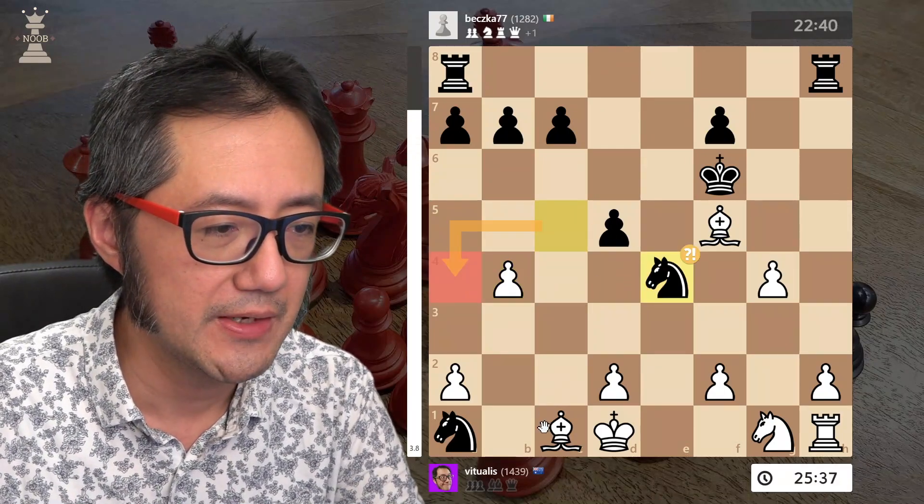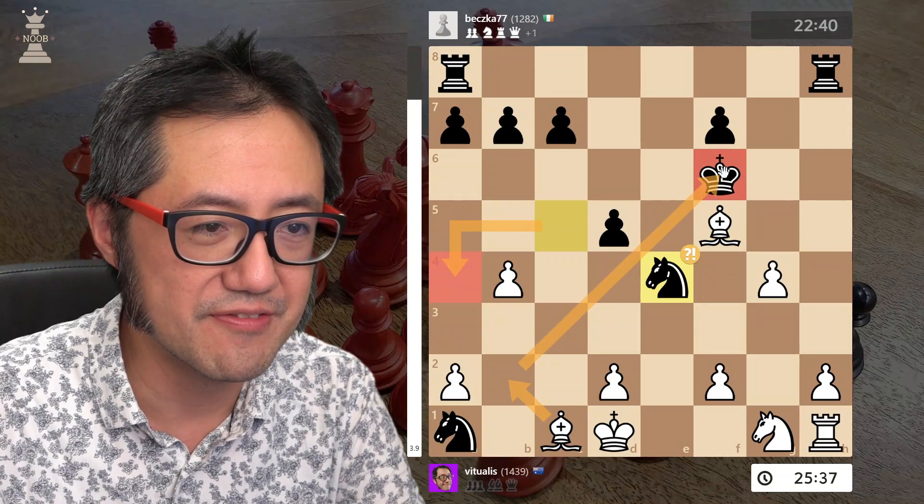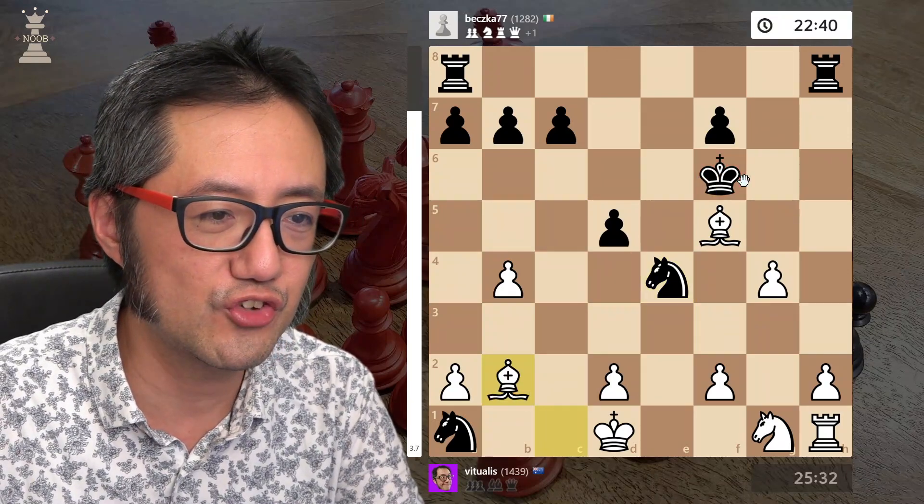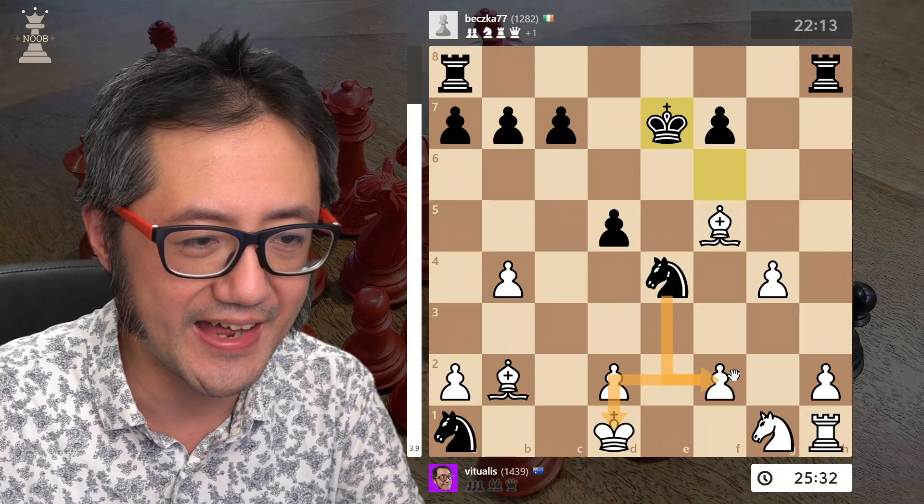I now attack their knight. They move to the wrong place, because here I've got a very lovely skewer of the king on their rook. Skewer.